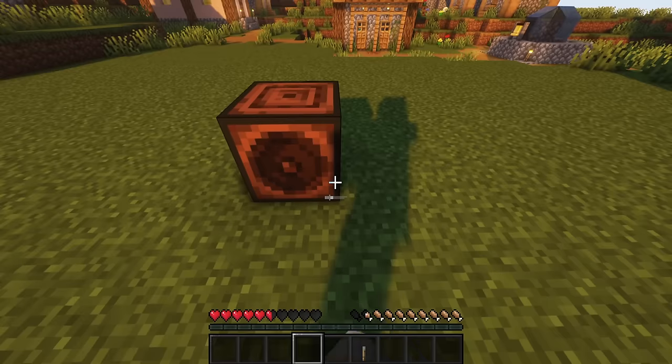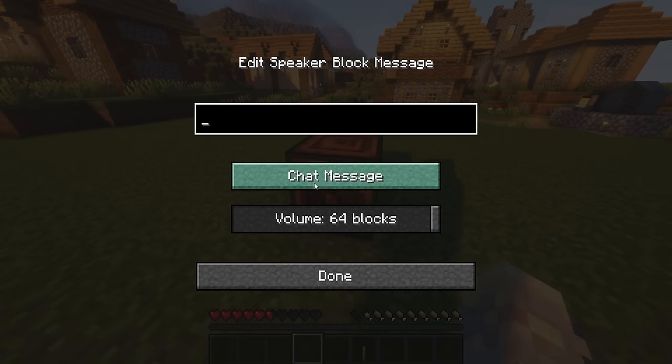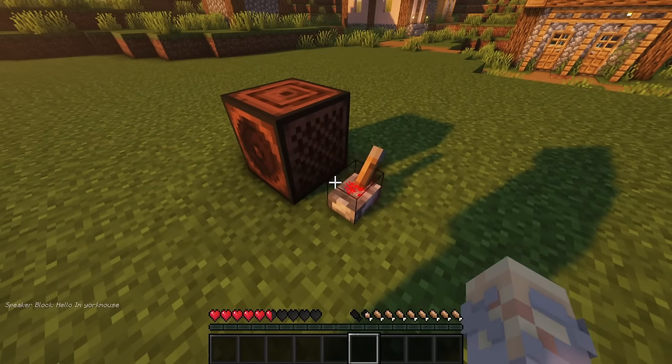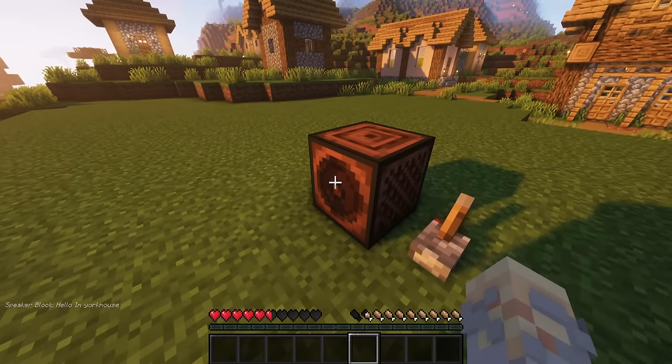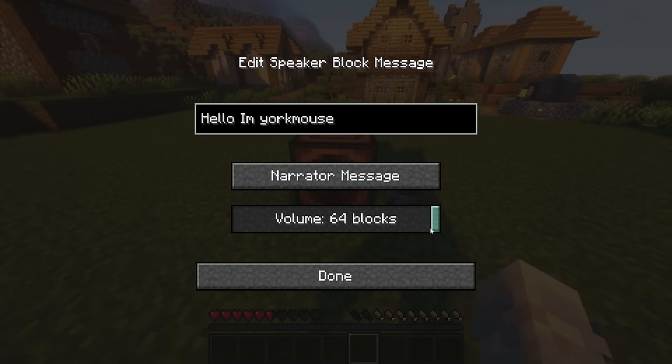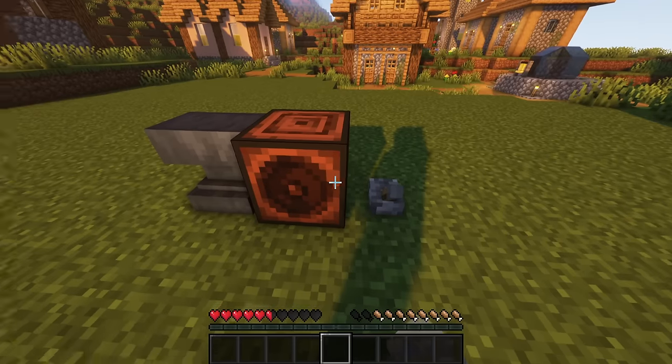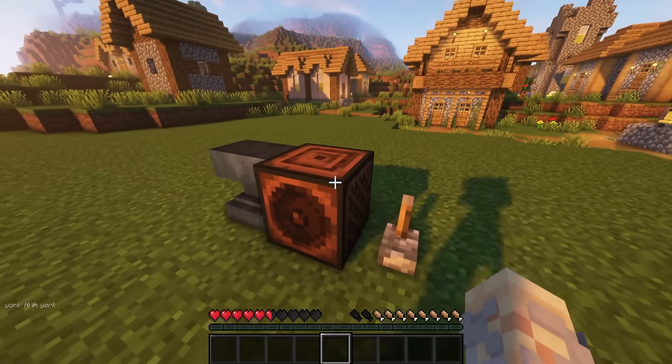If you want to scream a message across the whole server you are playing on, the speaker block can do just that. Being able to decide between narrator and chat message and even adjust the block range, this can be a very good tool for welcoming new people or trolling — depends on your friends. By renaming the block, a different message will be used instead of the default.